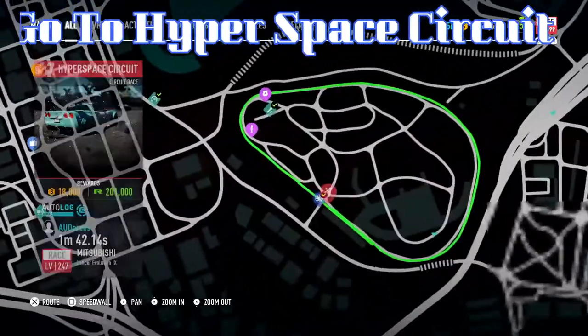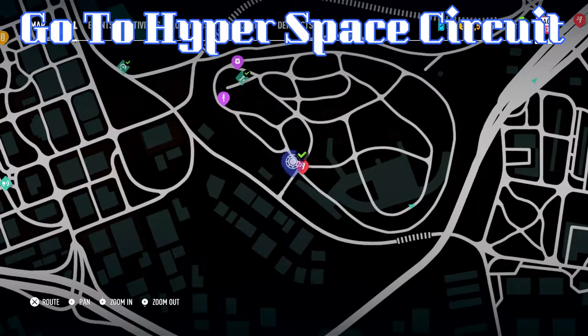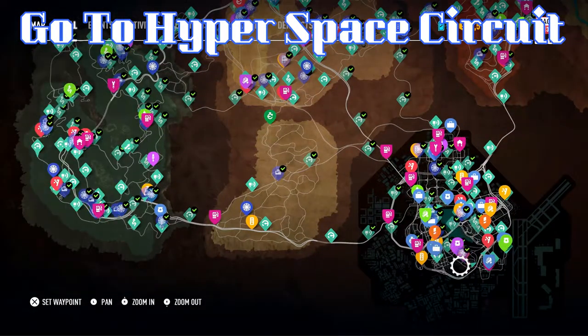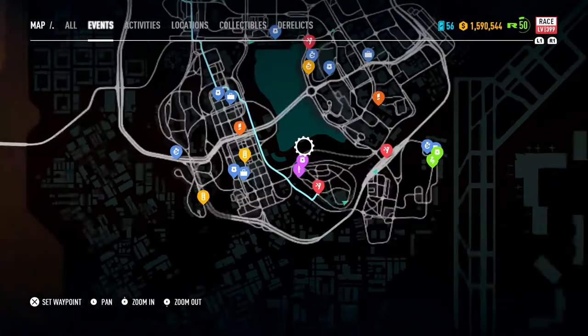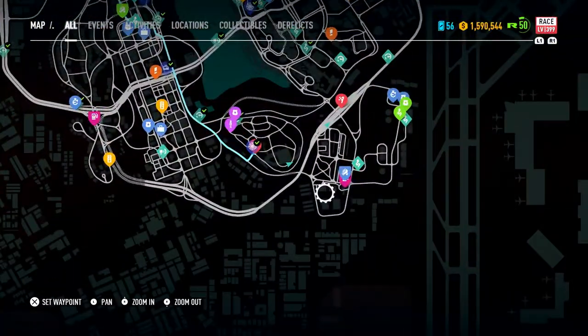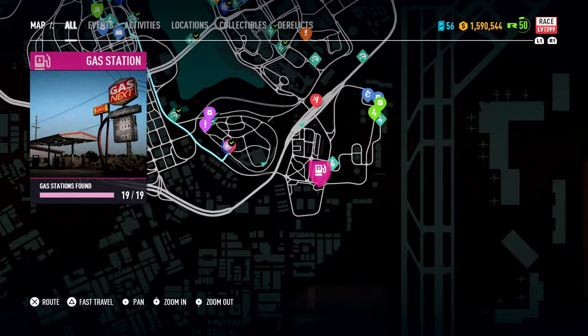What is up guys, it's your boy SoapBro here and I'm back with another video. Today we got some Need for Speed. Head on over to the Hyperspace Circuit — it's in the bottom right-hand corner of your screen. Just head on over there and follow what I do. I'll put it step by step and put on the screen what you're supposed to do.